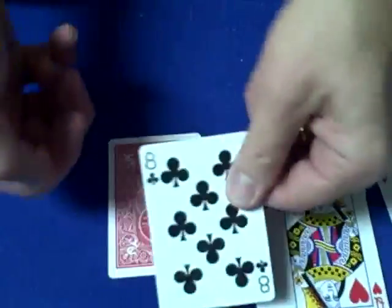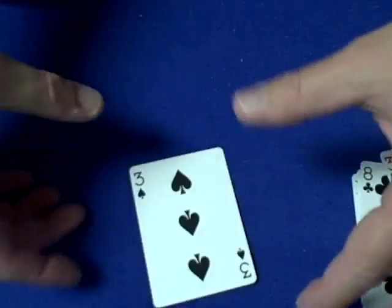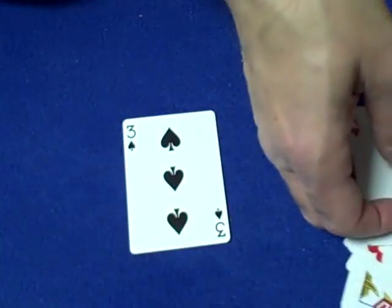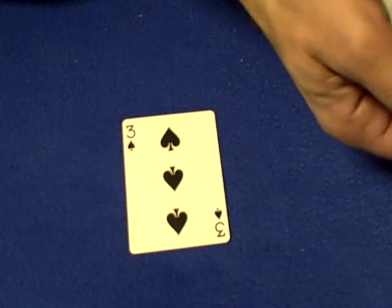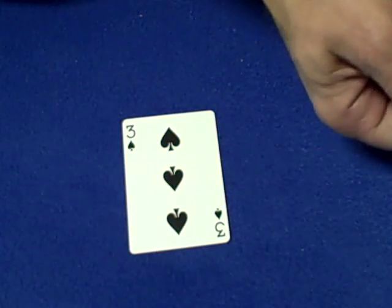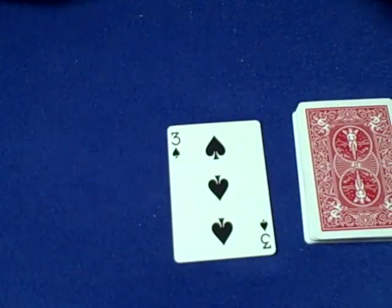Up, down, up — and there it is, the three of spades! It was the 22nd card, and we forced the 22nd card by doing that little math trick in the beginning. So there's a really cool card force and a really cool way of having the spectator's card be the last card face up. Thank you, see you all next time.